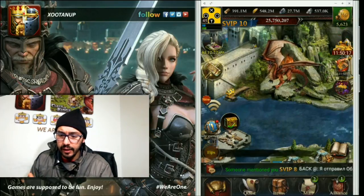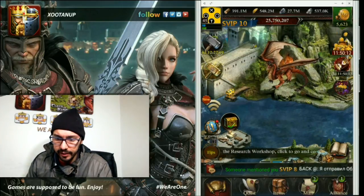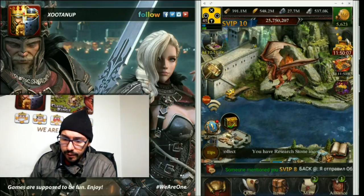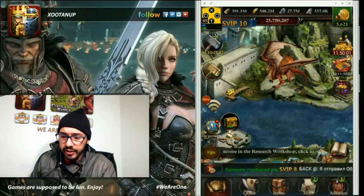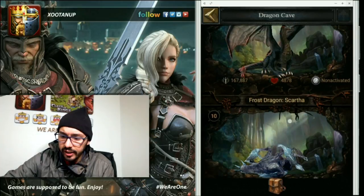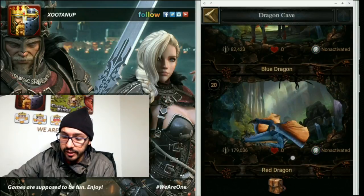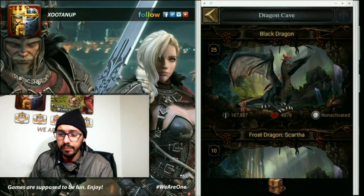Okay guys, here we are. Like I said in part one, this guideline is to show you some aspects of my account and some guidelines I use to be more efficient. Right now let's talk about dragons. I already have them all because I unlocked all civilizations and got the popularity in every one to unlock all the dragons, but I'm focusing on the key ones I'm using.